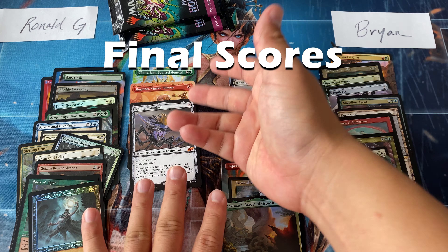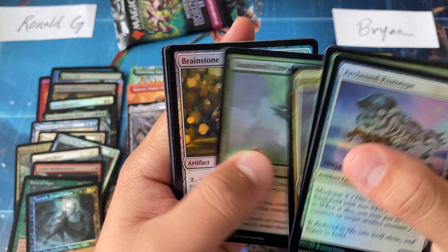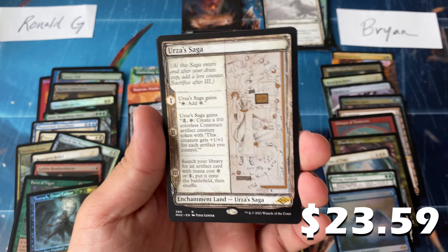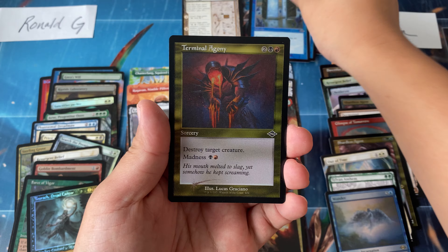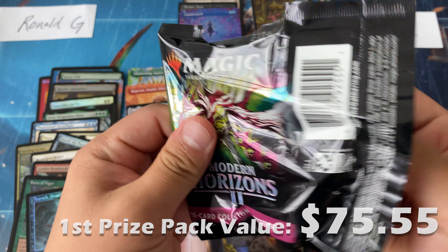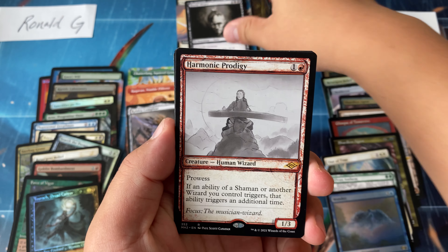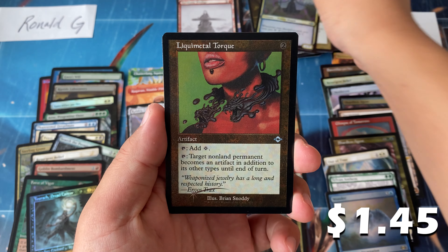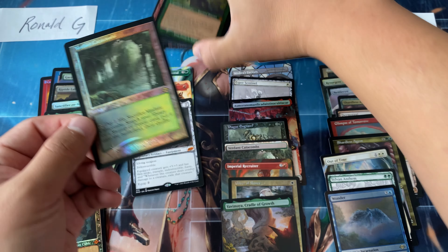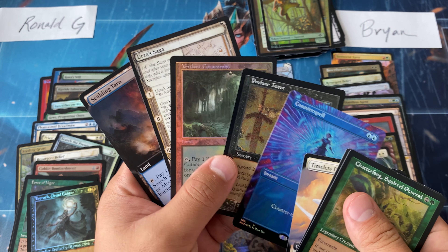Based on the number of hits Brian got, I'm leaning towards him, but I know Ragavan is worth a lot — not sure who won this. Let's open the prize packs! In the first prize pack: a Scalding Tarn and an Urza's Saga — let's go! Step Through, Terminal Agony, Trophane Tutor, and a foil borderless Counterspell. Second prize pack: Timeless Dragon, World Weary, Harmonic Prodigy, Ephemerate, Lazotep, Liquid-Metal Torque, another etched Chatterfang, and a Verdant Catacombs retro foil! That's where the spice was!